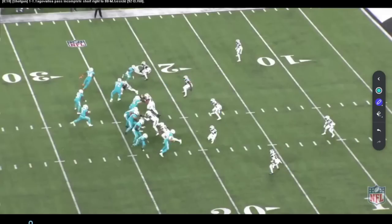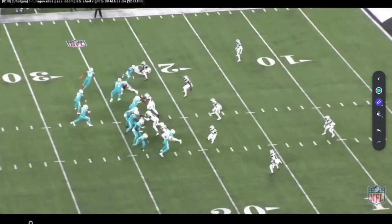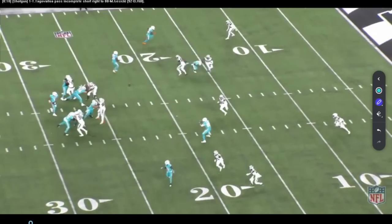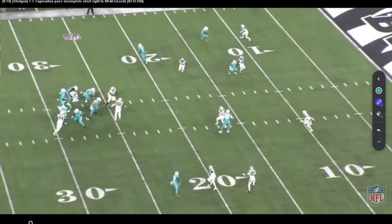If I've got a corner off, I like reading that outside backer and trying to hit the hook. If he matches to it, I work to number three inside. Or I could read the other side — assume when I go inside I pull these guys inside, then run a high-low off the outside backer to that side. He wants to pull out, throw your in. He wants to drop back, throw your choice. I've got options to split-field read or progression read.